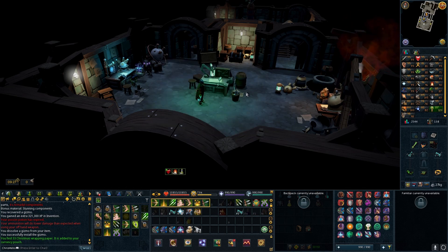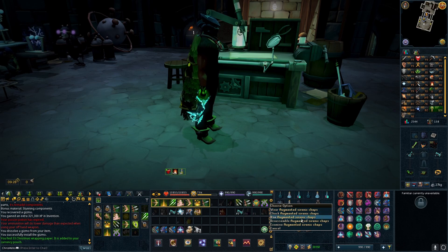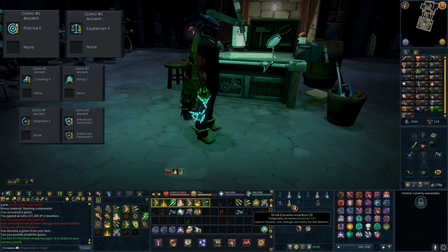This week my main goal was to get optimal perks on my range gear. I currently have a setup of Precise 6 Equilibrium 4 on my weapons, Biting 2 Crackling 4 on my chest, and Impatient 4 Enhanced Devoted 4 on my legs.